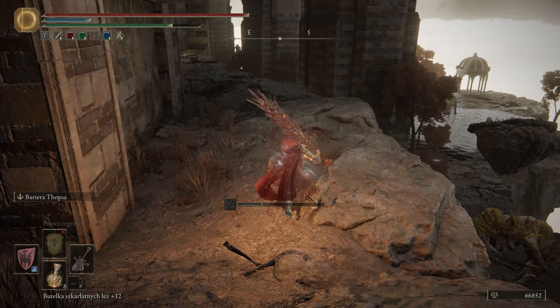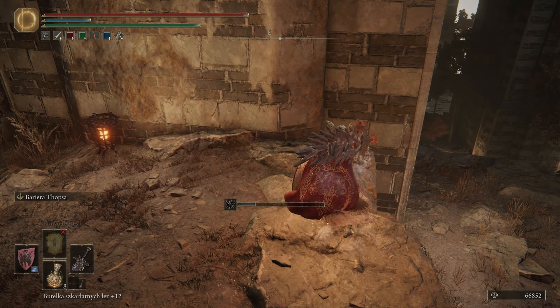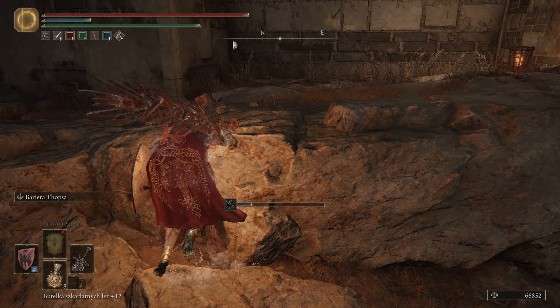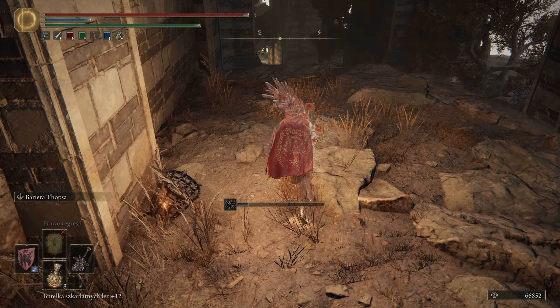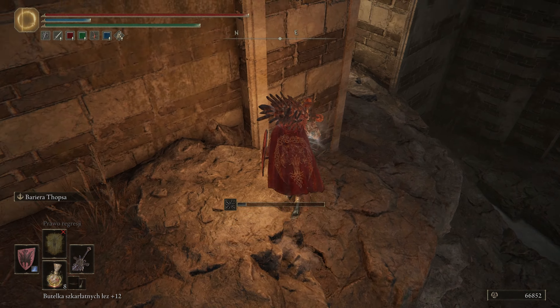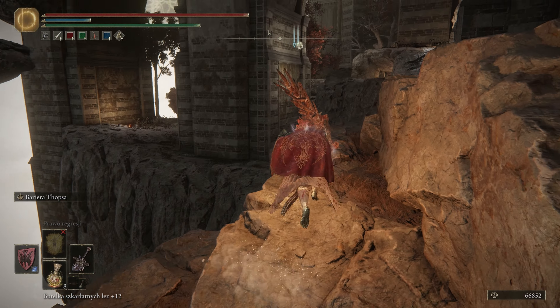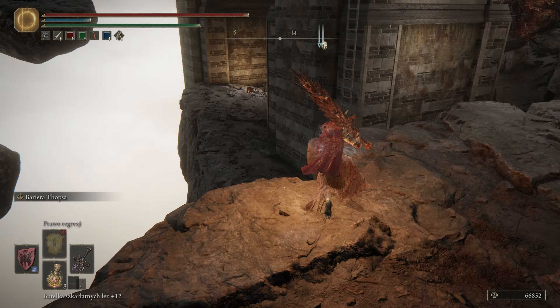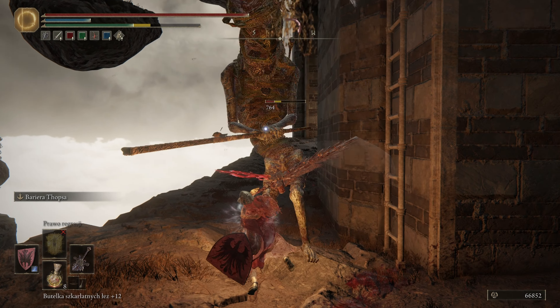Tutaj jest drabinka – warto zapamiętać. Tutaj gdzieś przejdziemy. Można sobie zeskoczyć niżej. Tutaj coś jeszcze będzie ukryte? Chyba nie. Pójdziemy tam tędy. Wskoczysz – pięknie. Chciałem przez tą drabinkę sobie przejść. Żeby przez nią przejść, musimy zabić tego. Weźmiemy od góry może.